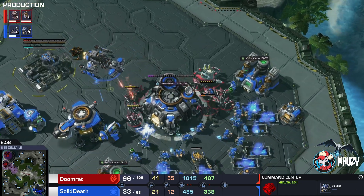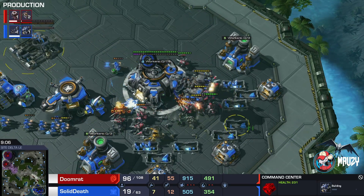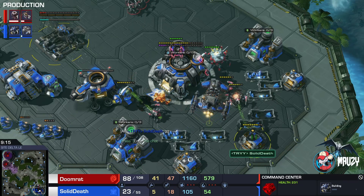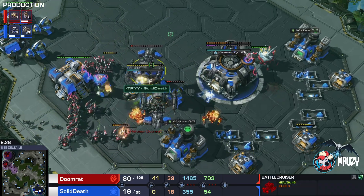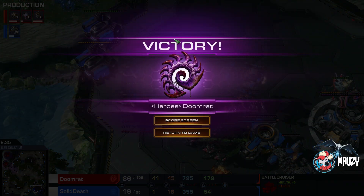Now we have a command center producing... whatever this is. Honestly, I would love if I could produce brain cells at this point. BC or no BC — if this spire finishes, it is going to be over before that. No extra command center, nothing to do here. Double GG from both players. There are two battle cruisers trying their best to do something, but this was probably one of the more painful games. The Terran almost went full circle with the memes — lifting things into the corner — but they realized there's a spire on the way.